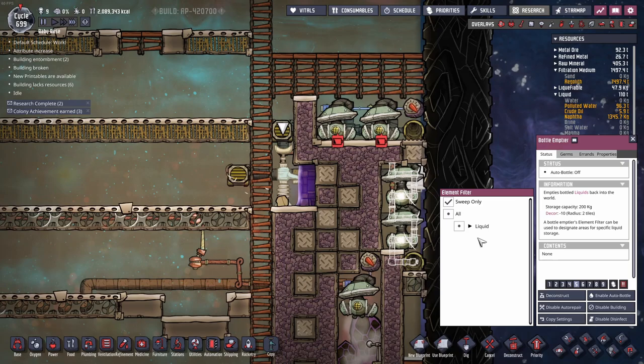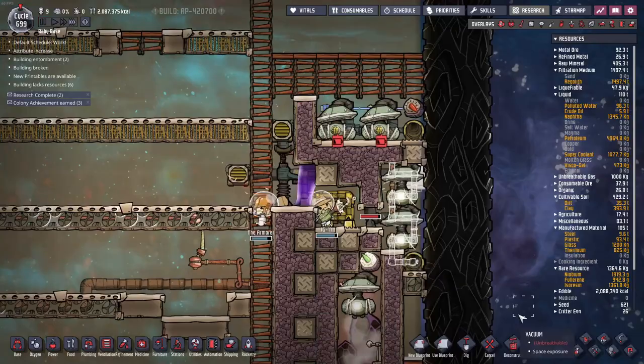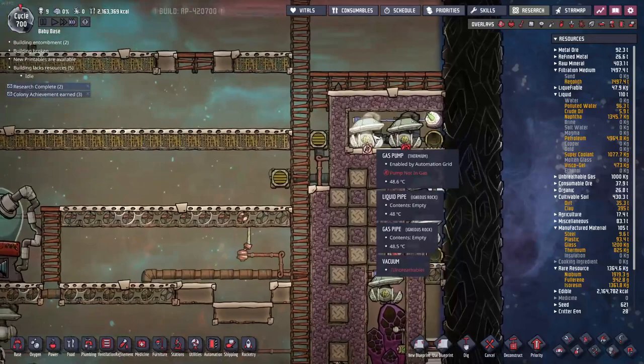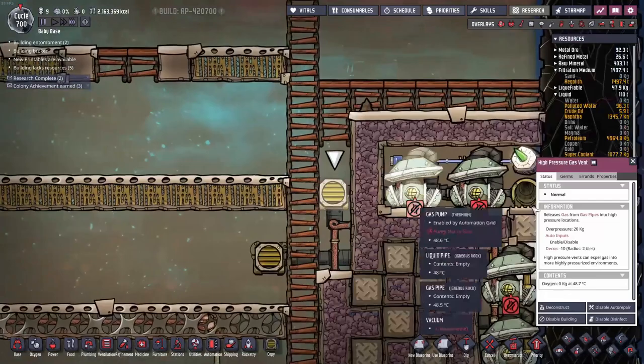I forgot to put in the piping, so we'll have to go back in there, but I'm not going to mess up the vacuum. We're going to break in like normal people. This is finally a vacuum, and over here is also a vacuum. This is where we're going to store all our natural gas — up to 20 kilos of natural gas — which will give us a nice little backup.